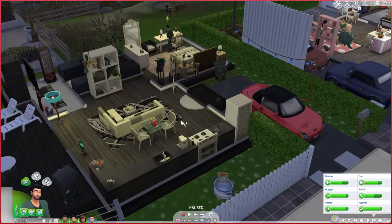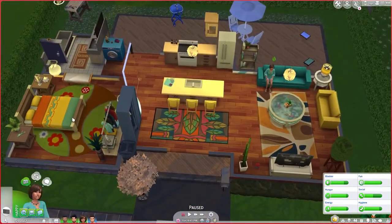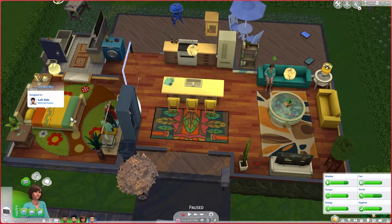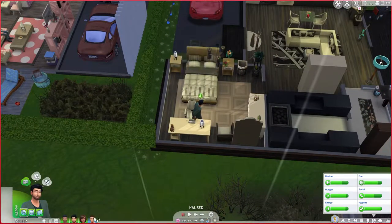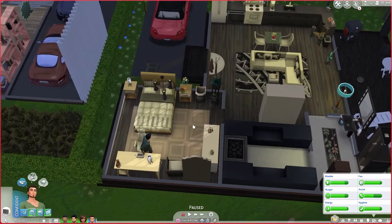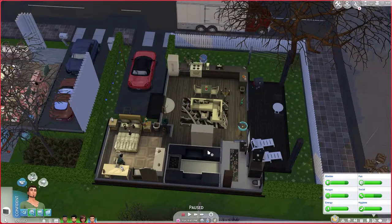Zoe is living in one of these — actually wait, this is Mitchell's house. Jay Huntington has taken this house. I still have story mode going when I'm building and playing this save, so everything is moving along and everyone is doing their own stuff. They have chosen their own houses — I just figured they went into their assigned homes but they didn't.